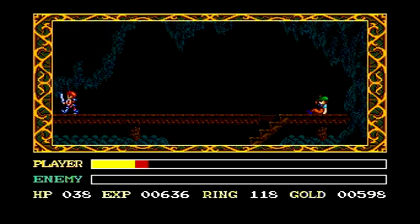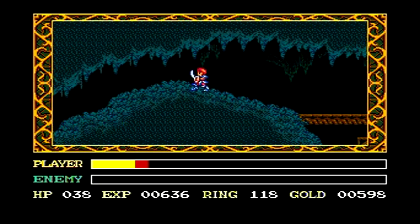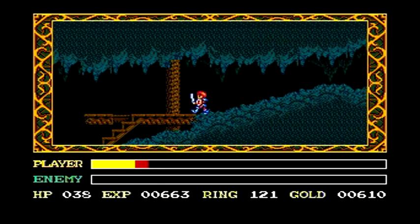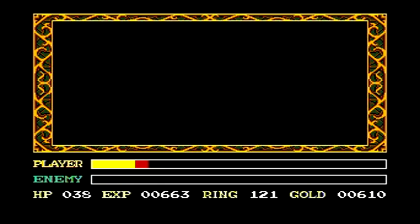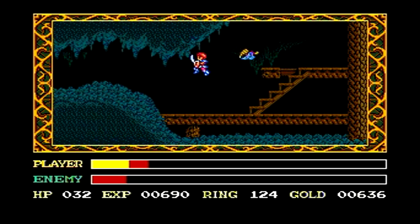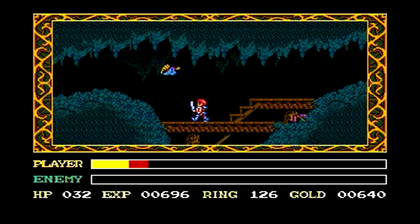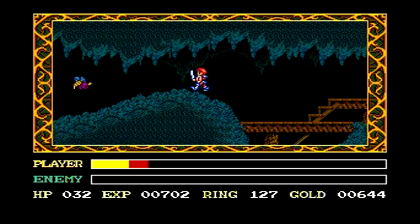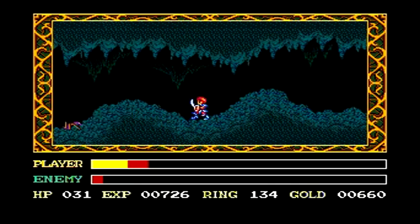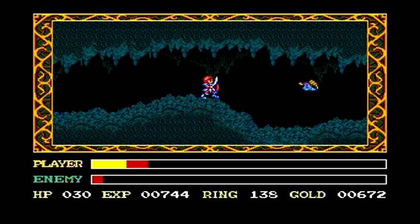As we've now run into one of the main adversaries throughout the game, Chester, we are now sent back to the storeroom which is located in the upper right corner of the main mine shaft area. So we have to backtrack just a little bit in order to get back there. On the way back, just be sure to take out pretty much all the bugs that you see to gain that little bit of extra experience.